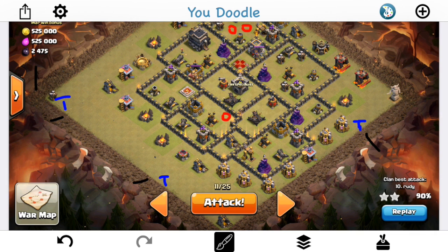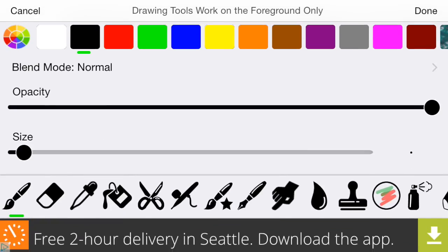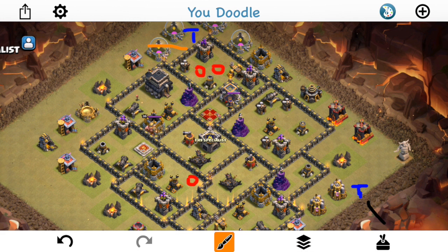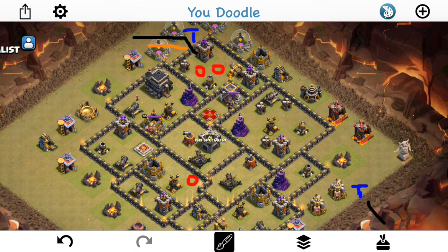The game plan is: I'm going to drop some balloons to start — a balloon there, balloon there, balloon there — to get each of these Teslas in a one-for-one trade. I'll put a minion and an archer just to clear out the trash buildings, get all that cleared out. Then I'll come up top, drop a giant to tank this Tesla, then go two balloons and one hog to take out both these defenses and trigger the double set.